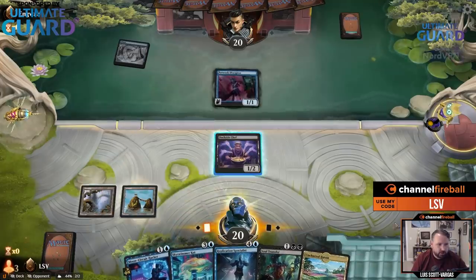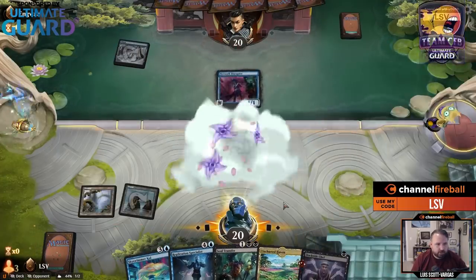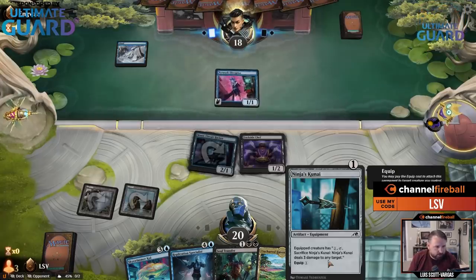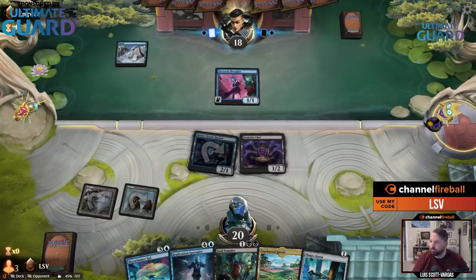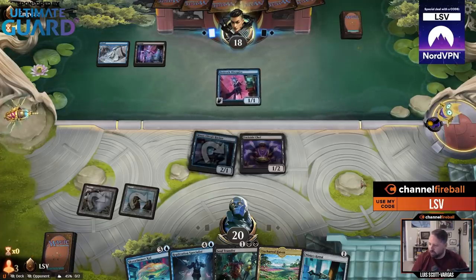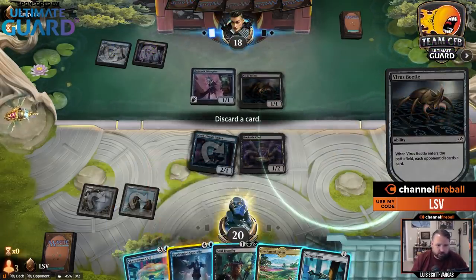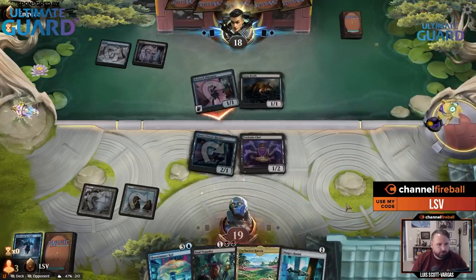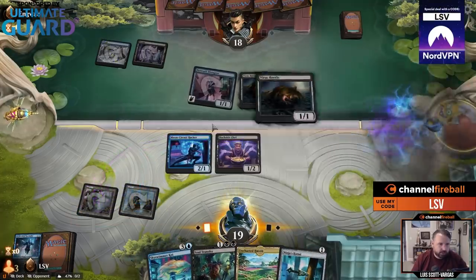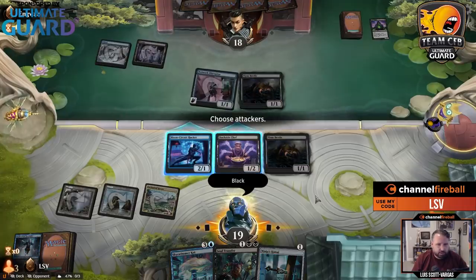I might be getting re-ninja'd here, but I'll take it. This is such a good value play that I'm not scared at all. Next turn this is three mana to use — do all the things — but that's not too bad. I have to discard a card. I'll just discard my most expensive card, because there's a good chance Soul Transfer will get that back for me. I'm not going to trade Moon Circuit Hacker for Virus Beetle. This costs one to play, one to equip, and one to use. I'll name black because I have a double-black card, then hit them for one.